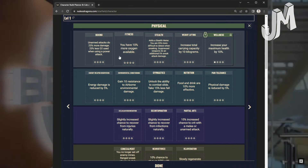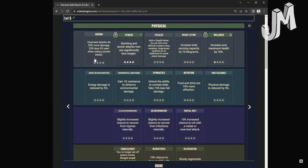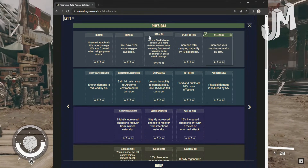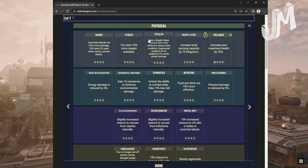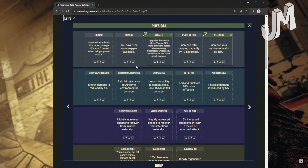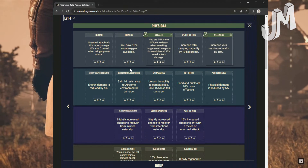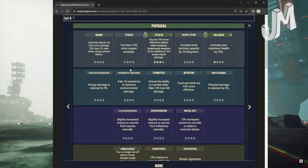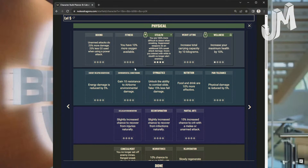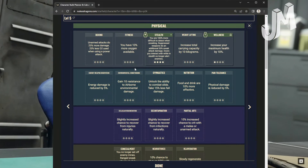Fitness: 10% more oxygen at level 1, 20% at level 2, 30% at level 3. Level 4: Sprinting and power attacks now use significantly less oxygen. Stealth: At level 1 you are 25% more difficult to detect when sneaking; suppressed weapons do an additional 5% sneak attack damage. Level 2: 50% more difficult, 10% sneak damage. Level 3: 75% more difficult, 15% sneak damage. Level 4: 100% more difficult to detect; suppressed weapons do 20% additional sneak attack damage; doors you interact with while in stealth no longer alert enemies.